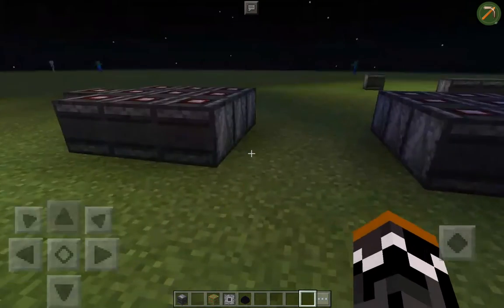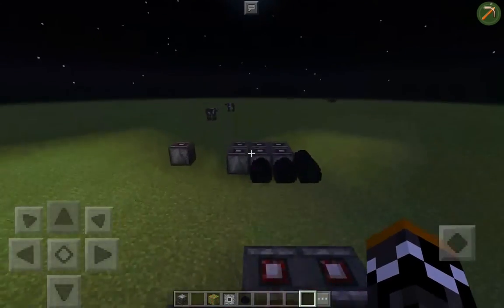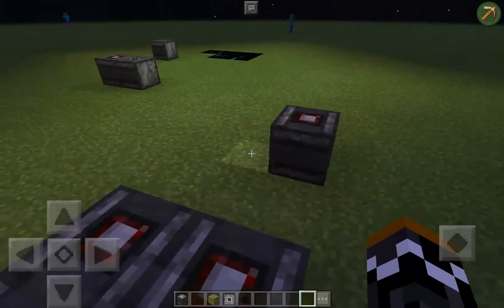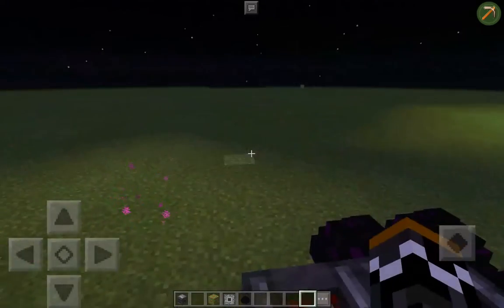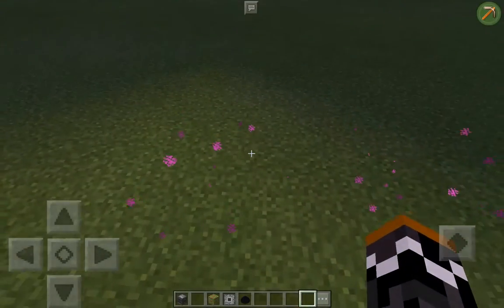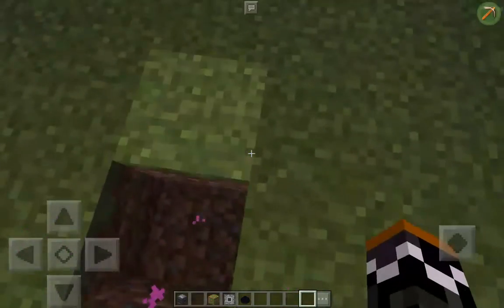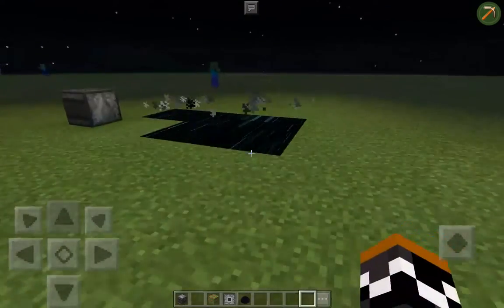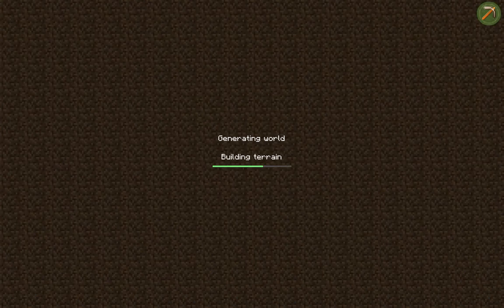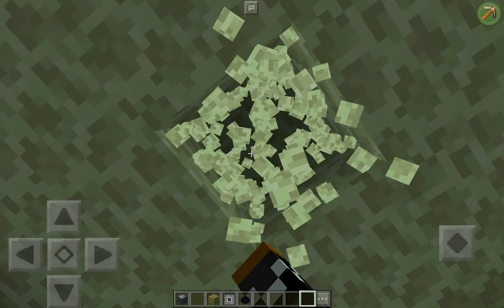So this is the world where I did the Super Mario mod, and this is what the stuff looks like without the textures and with the mod not active. What is this? I wonder if this will take me to the End — oh my god, it actually took me to the End, holy crap!